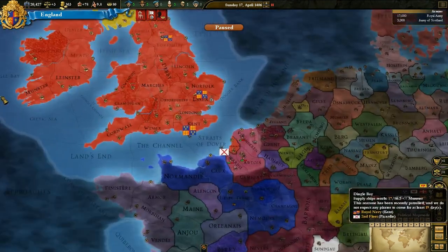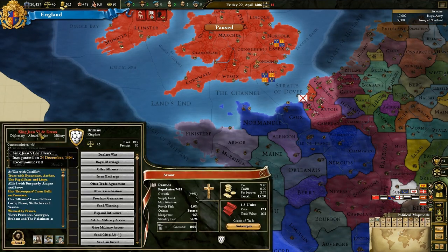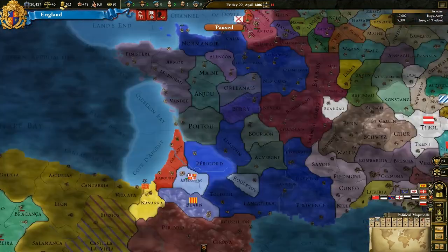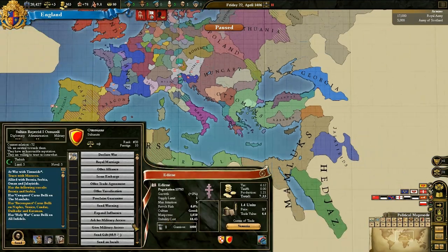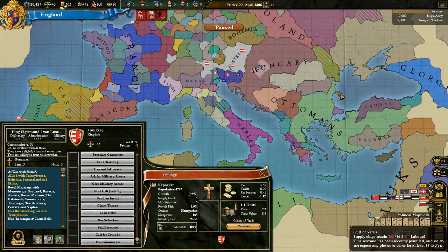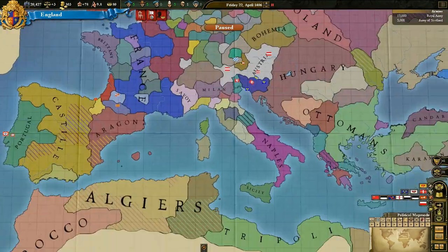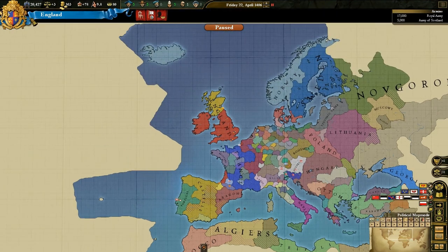We'll see if we can declare war on them next month. The text has gone red, which does indicate they've been excommunicated. We might call a crusade against the Ottomans just to see if all the Christian nations gang up on them and take them out — because it's always nice for the Ottomans to collapse. Gives you one less external threat in Europe.